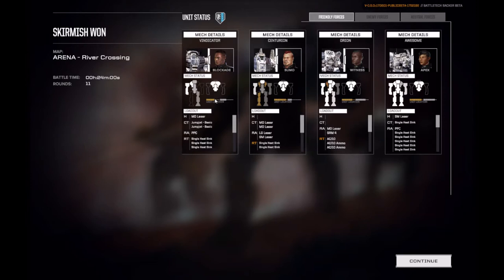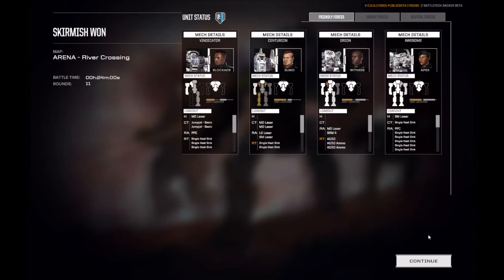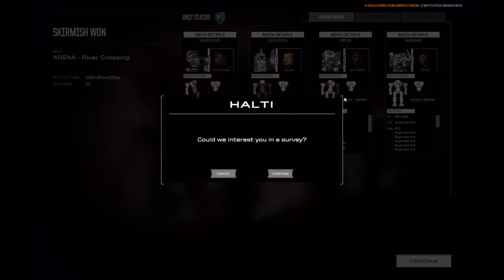Let's see how we did - we were able to keep all our mechs alive in that battle. Even though as you can see this guy had a rough day, and so did the Centurion - but the Centurion in this game is very good for tanking. Usually when I play this drop deck, these two kind of sit back and snipe while these two do all the tanking. The enemies we went against were Hunchback, Kintaro, and two Urban Mechs. Of course there's no neutral forces yet because this is only the beta. That will do it for this episode - if you guys like what you see don't forget to like, subscribe, and comment about how you think about the game. Have a great day, bye!